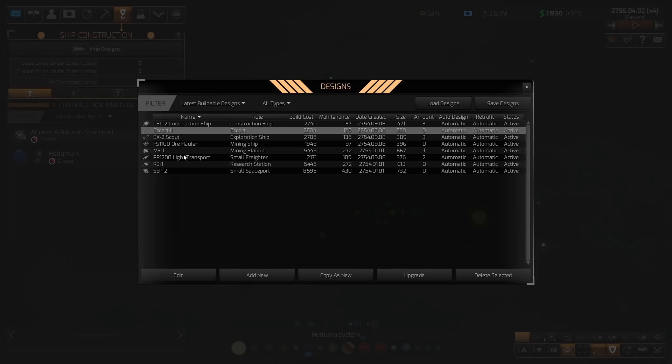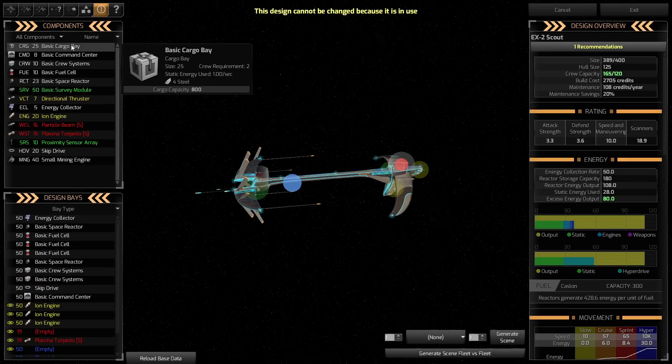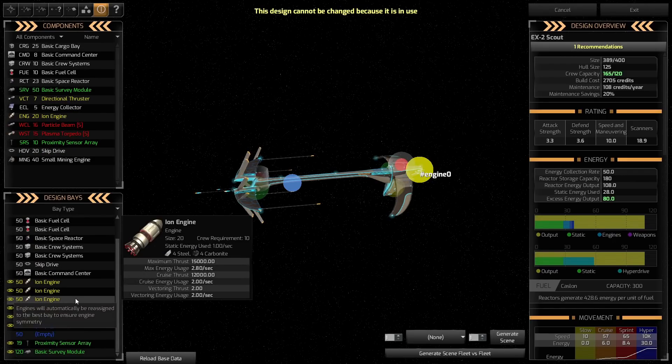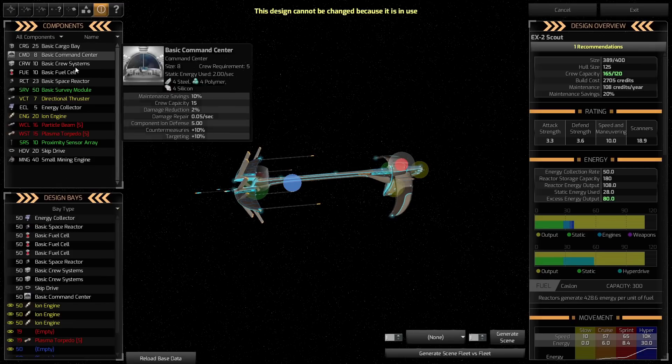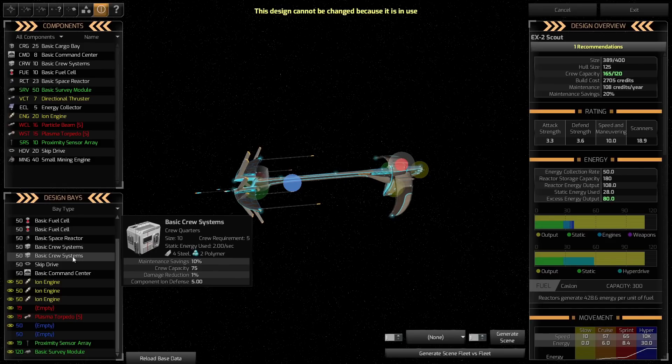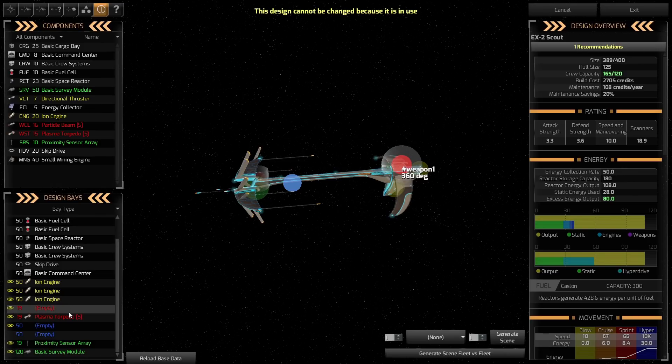In my playthroughs you would never see everything set to automatic — that would be ludicrous — maybe for civilian ships, but definitely not the state ships. I feel pretty comfortable leaving it to the AI in this case. However, I did make a bit of a false claim last time: I said our people were exploring the stars without any weapons, but that's not really a true statement. The top panel shows all available components; the bottom shows the current ones equipped on our ship.